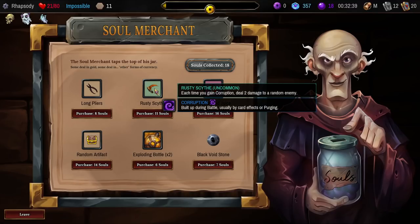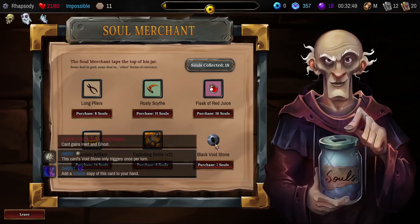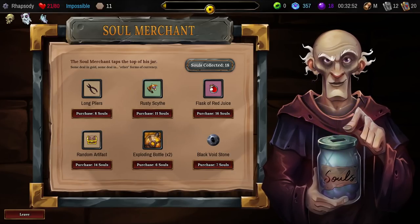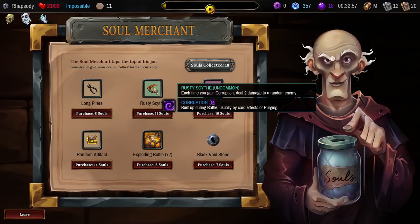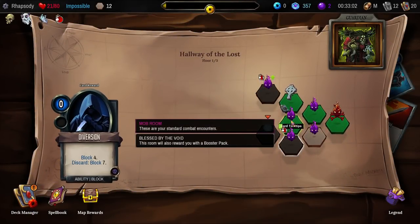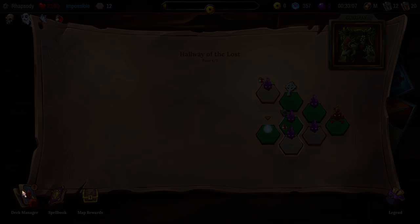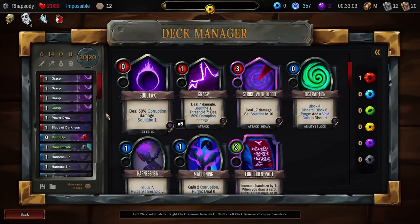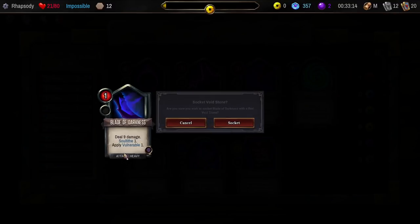Then the Long Bliers: at the start of each battle, Sift 3 — that's also really good. There's also a Black Voidstone here. I'm open to the option of Black Voidstone on Rusty Scythe instead of the Flask of Red Juice. But 50% Rage that easily — you can't turn that down, can you? I don't think you can. Blade of Darkness is only used on a turn where I am about to pivot to aggression, so sure, you can have that.